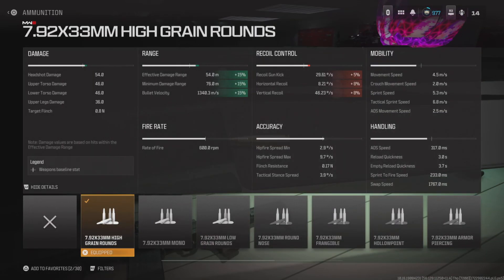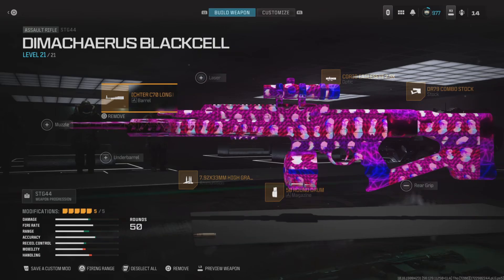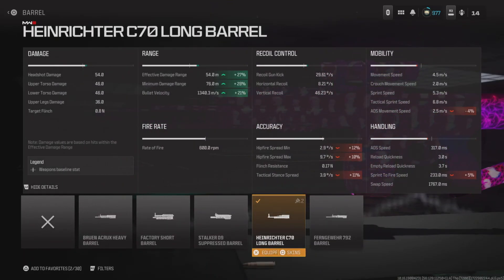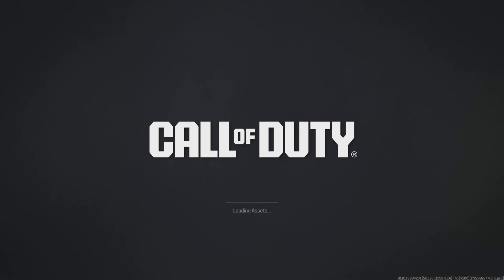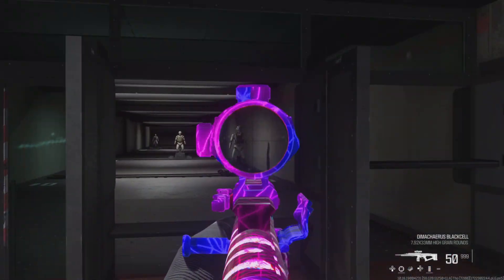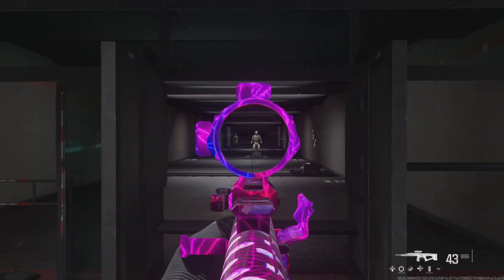Now check out these crazy stats — bullet velocity is going crazy right now. I don't really feel like you need a muzzle with this gun. All you need is the barrel. Look how much bullet velocity you're getting, effective damage range, minimal damage range — all off the charts. So try this build, ladies and gentlemen, tell me how you like it. I don't feel like you will have any problems.